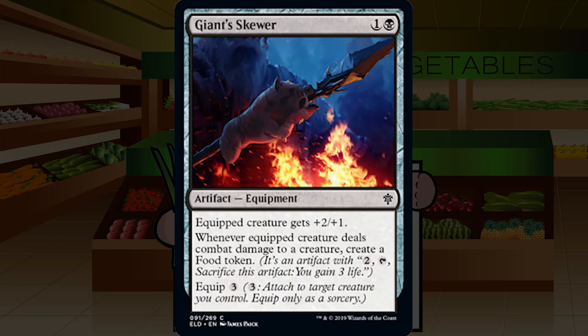Giant Skewer — one and a black for a common artifact equipment. Equipped creature gets +2/+1. Whenever equipped creature deals combat damage to a creature, create a food token. Equip three. Five mana total to get this onto the first creature is a lot. Unlike the equipment in blue and white, this one doesn't have an auto-equip option. Good equipment needs cheap equip costs, which this doesn't have, or super powerful effects, which this also doesn't have. Getting a food for hitting a creature isn't great. Strongly recommend against playing it. D-.